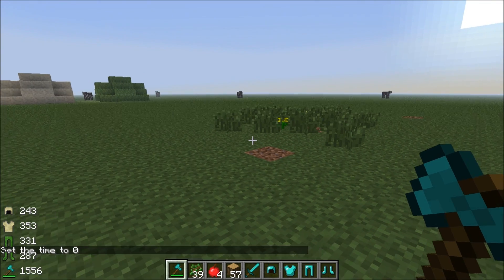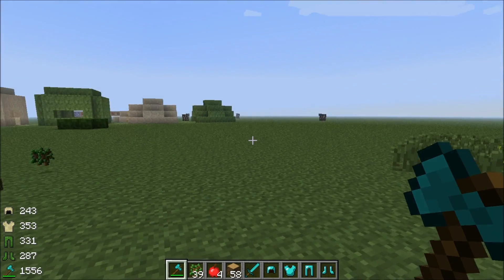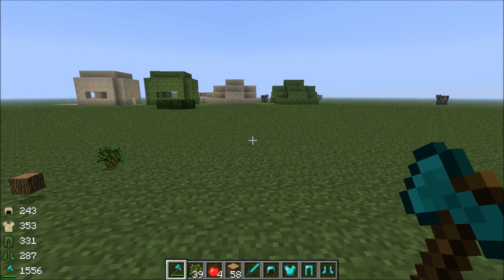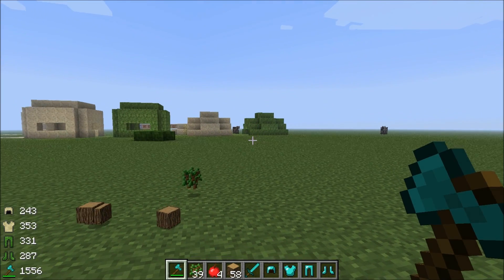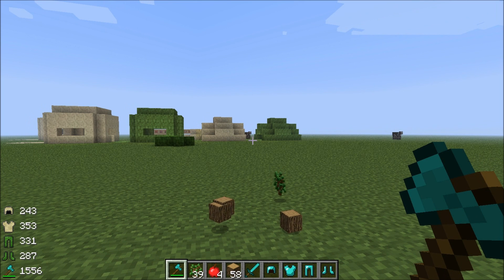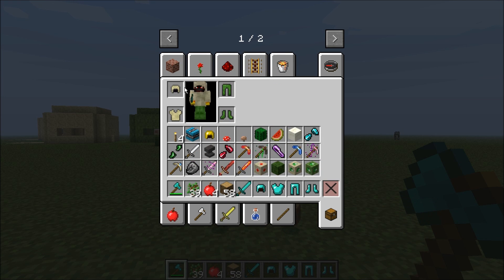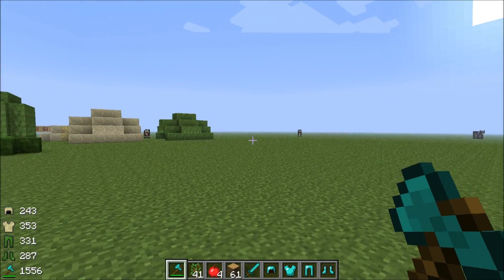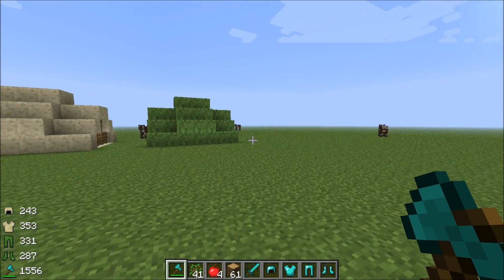Now, you might be able to guess the next mod. If you look in the lower left hand screen, you can see the different types of armor I'm wearing and the tool I'm holding. This is Armor Status HUD. So this way, you don't have to go into your inventory to see how well your armor is doing durability-wise, instead of going into your survival inventory and looking. Normally there'd be durability there, so if I was getting hit a lot by zombies, I could tell if my armor is about to break.